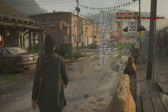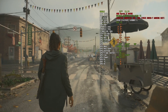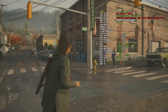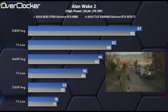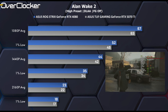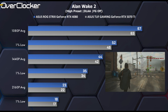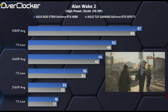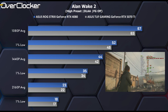Next is Alan Wake 2 — easily one of the most taxing games available on any platform today. Using DLAA, the high preset, and no frame generation means 1080p is where we're looking at frame rates in the 60s. As before, the RTX 4080 is around 5% faster, but we're talking low single-digit frame rate differences. There's no resolution where the RTX 4080 is playable and the 5070Ti is not, so while the differences are consistent, they are pretty much tied here.